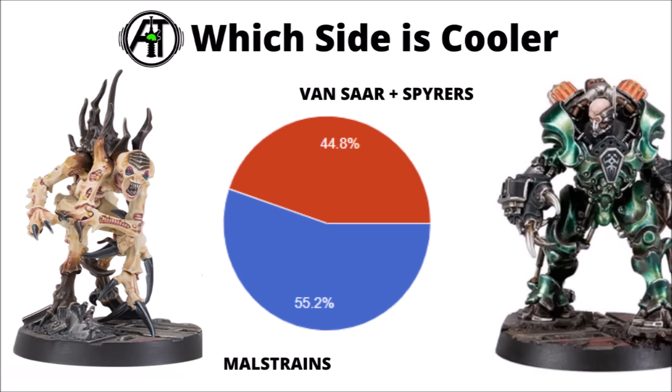In general, it seems that people are slightly more hyped for the Maelstrains than they are for the Vansaar and the Spires, though both of them definitely have a fair bit of interest. The Maelstrains were the more interesting side of the box for me, and it has been interesting to see the bunch of Forgeworld miniatures they've been revealing, things like that Warped Psyche or the curious Genestealer-created tech priest thing. Overall it adds up to 11 protagonist models and 18 antagonist models, of course depending on your point of view.